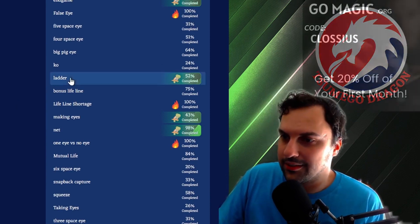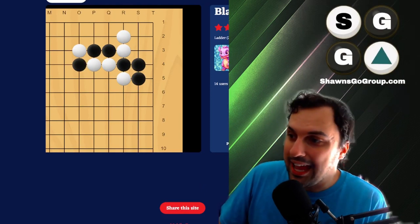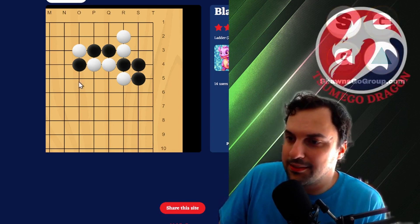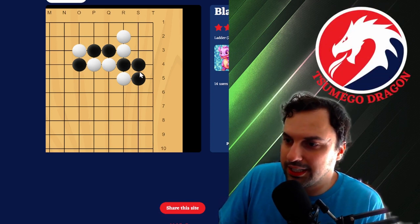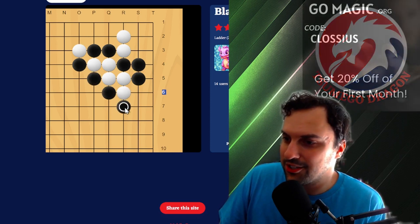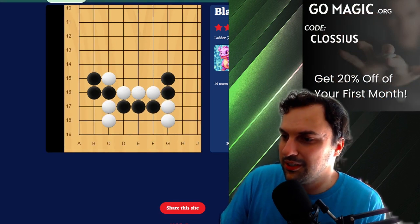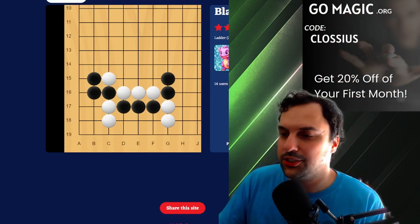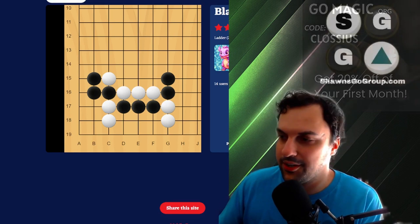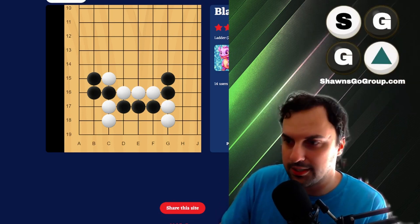Let's look at ladders. If I give this to you as a problem, you can probably solve it. But in a game, what you would normally see is maybe a Nobi or an Atari or a lot of that stuff. But here, you can literally just ladder it to the edge. It looks super simple as a Go problem, but how often do you just miss stuff like that? It's a very common thing that's missed because you're so caught up in all the other stuff that you miss a basic shape.